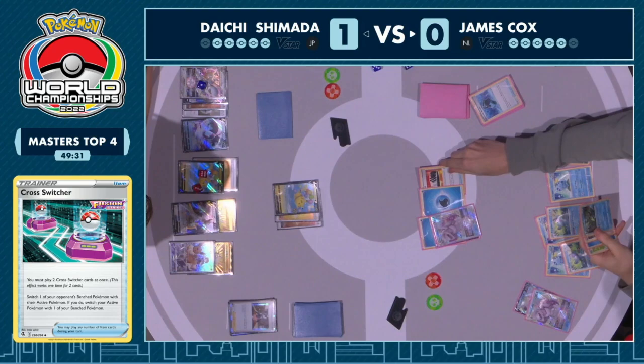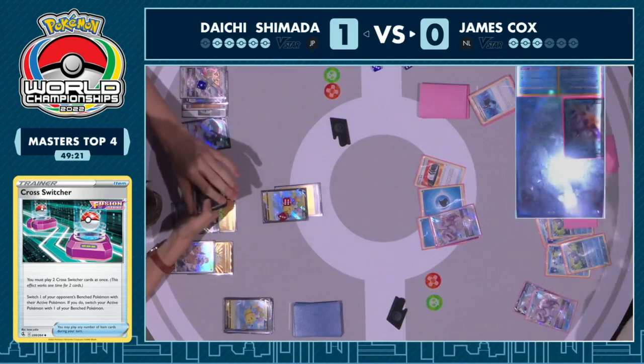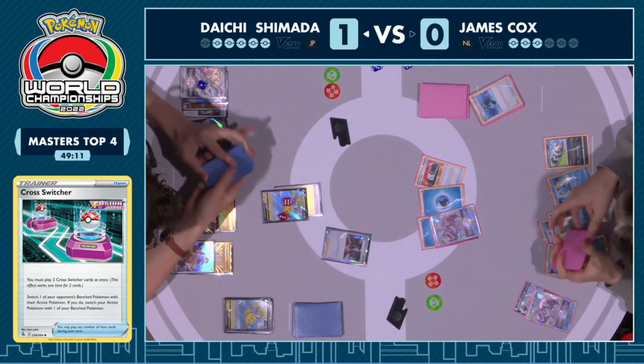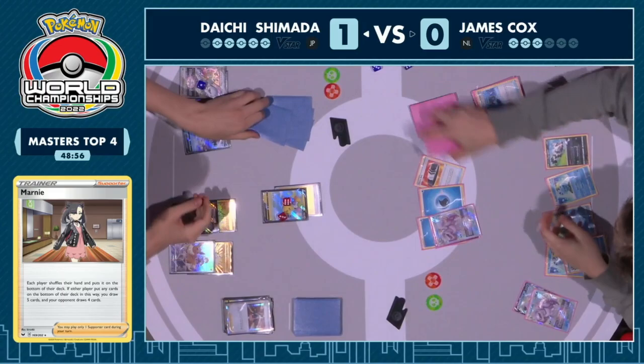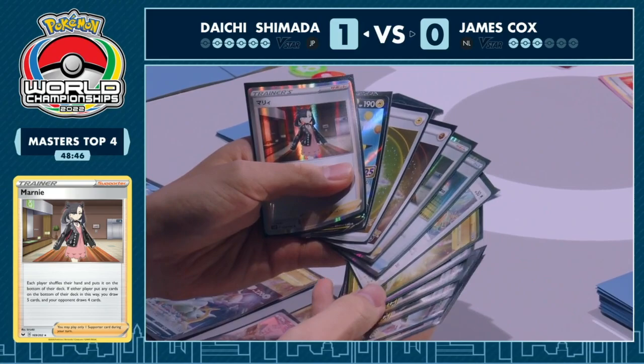Will Daichi advance to the finals, or will James force a game three? Lots of two-prize Pokemon on the bench with a little damage on them. Origin Form Palkia V-Star takes the knockout on Flying Pikachu V thanks to the Choice Belt — two more prizes taken. Over to Daichi: the second Flying Pikachu is now promoted into the active. No V-Max lightning attacker, no Jolteon. Here comes the Marnie trying to once again undo all the work that Shady Dealings did last turn. Daichi is looking for a Jolteon — if there's a Jolteon, all of James's consistency is shut down. Ultra Ball can find the Jolteon.